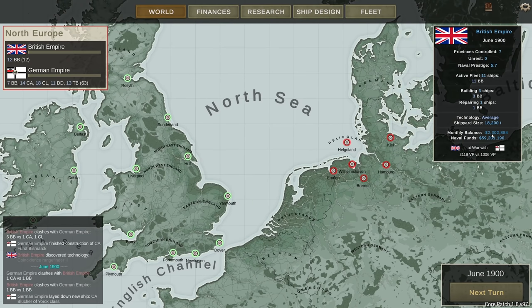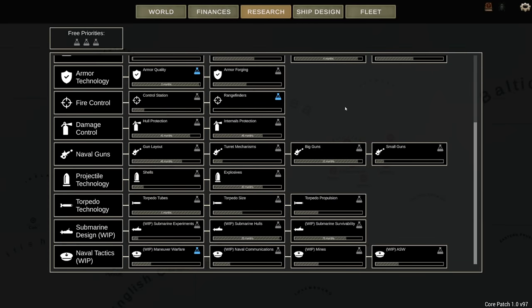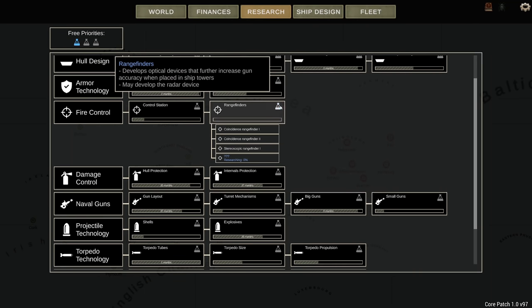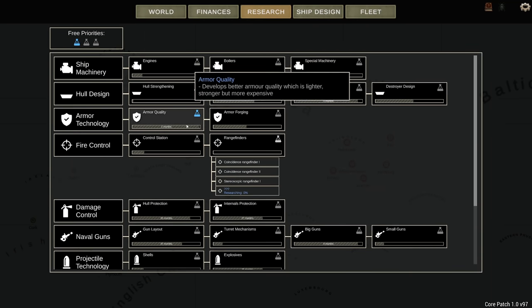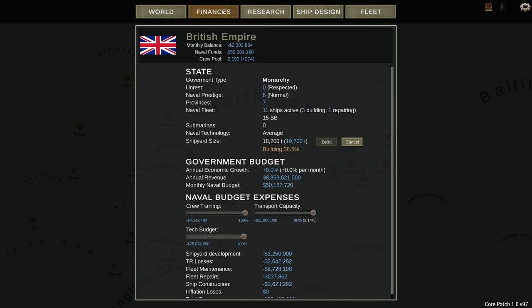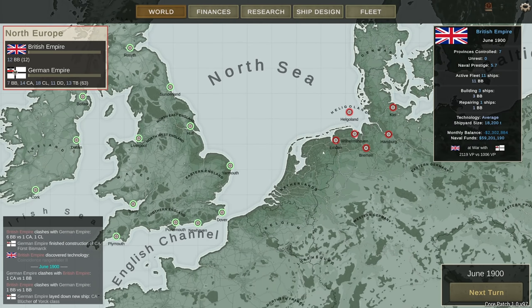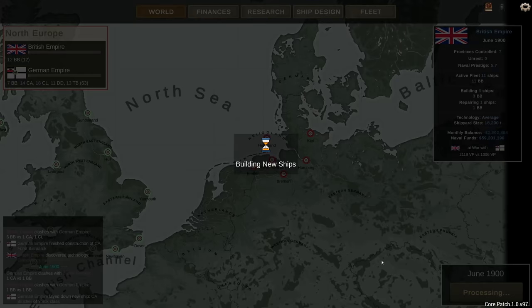When it comes to monthly balance, I'm not looking that well — I'm costing 2.3 million per month, that's a lot. But I still have a nice buffer. The research was done on the rangefinders. I'm going to take that off and get the armor quality boost to come up faster. Our shipyards are still increasing, but that's going to take a while. I'm considering going with some form of a cruiser to scout, but I think the new battleship should be sufficient.